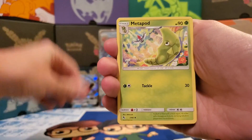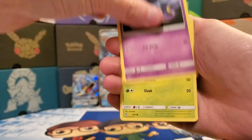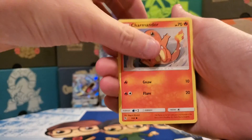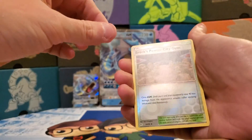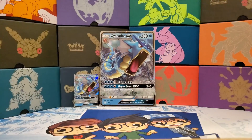Starting off the Mewtwo pack, we have Metal Energy, Metapod, Magmar, Misty's Gym, Ekans, Paris, Caterpie, Charmander, Leferi, Brock's Pewter City Gym as the Reverse, and Bill's Analysis. So not the best start.